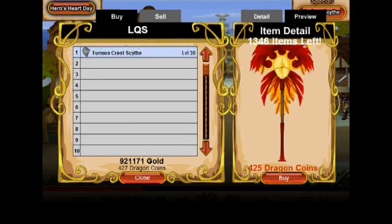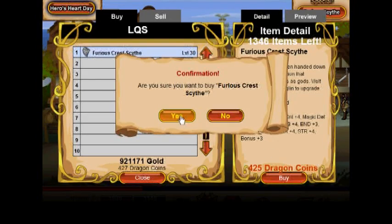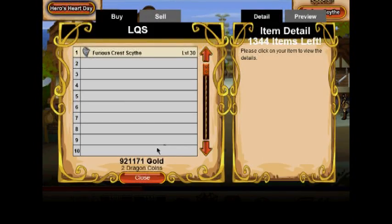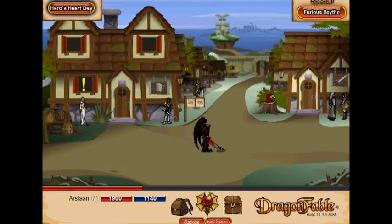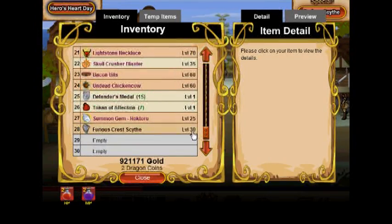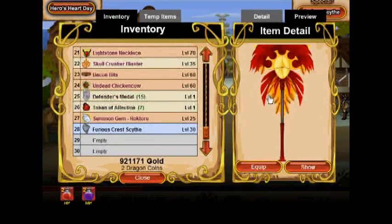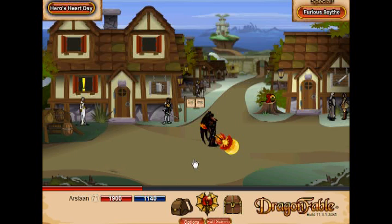I heard it also has a special cap on it. Either way, that's what it looks like. It reminds me of a red and gold moth. So let's equip it now and see what it looks like. Equipped from a little far away, not as much detail, but it does not look bad.